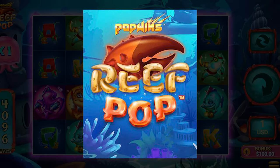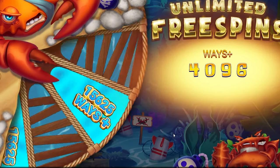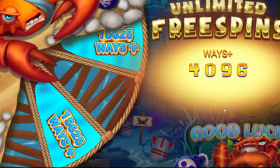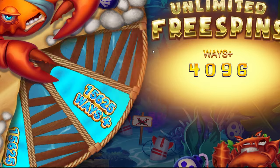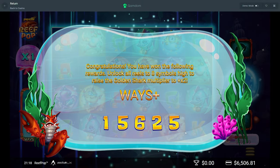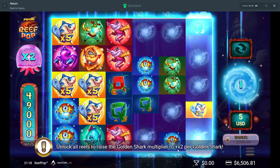Alright, what's up guys, today we're on Reef Pop which for the moment is a Gamdom exclusive. If you want to hop on here and get some buys in, go to Gamdom, go to Reef Pop. I'm going to show you how it works. We're missing the first gamble — we're not going to go for double gambles unless we get up a whole lot of money. The cool thing about this pop slot is you can actually just buy the 400x bonus.